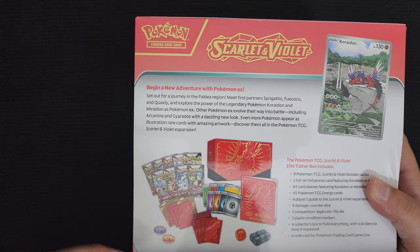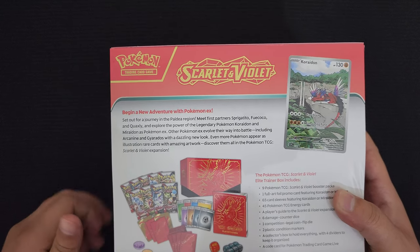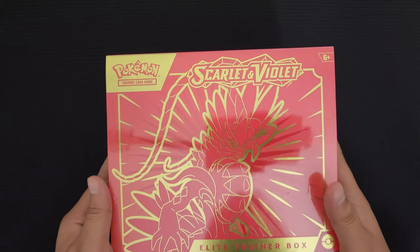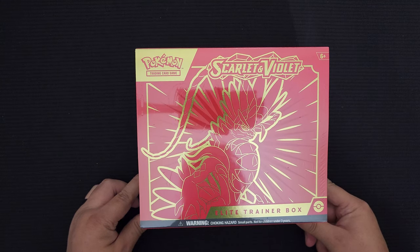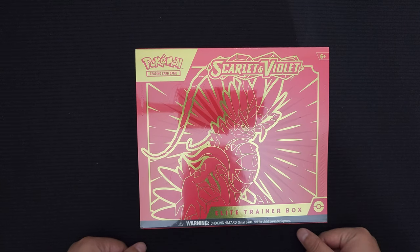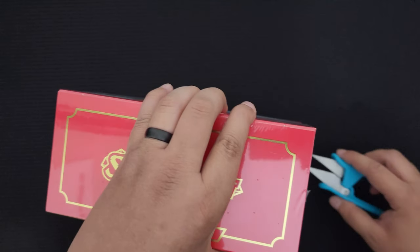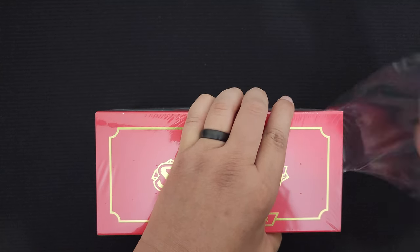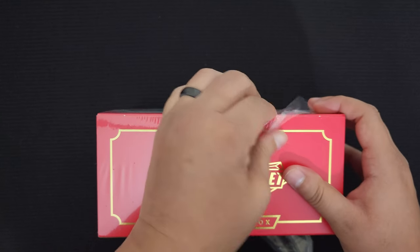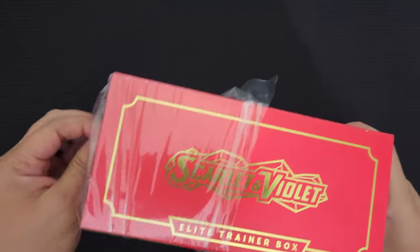In these two Elite Trainer boxes, you actually get nine TCG booster packs from the Scarlet and Violet card set. Let's go ahead and open this up, check out the card sleeves and everything else in it. I actually liked the card sleeves in this set - pretty nice, the whole gold aesthetic. And let's see what we pull. I've yet to pull any of the gold cards in here.